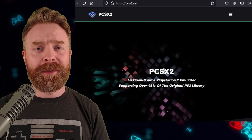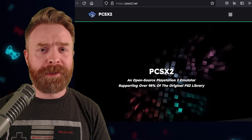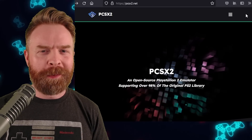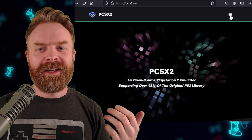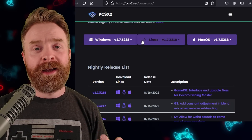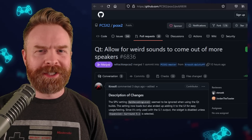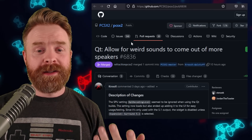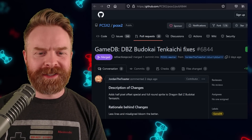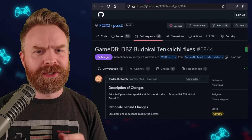Next up, we're talking about PlayStation 2 emulation on PC with PCSX2. We don't have a progress report, but this emulator has made quite a bit of progress. To pick up the latest version of PCSX2 — it is an experimental version — head to PCSX2.net, click on the hamburger menu, and then click on download. Scroll down to where you see nightly build, and pick up the latest version for your system. At the time of filming, it's version 1.7.3218. This new build has some interesting changes, including audio fixes that allow for weird sounds to come out of more speakers. We've also got some Dragon Ball Z Budokaiten Kaichi fixes — it adds a half-pixel offset special and full round sprite, so it should look a little bit better.